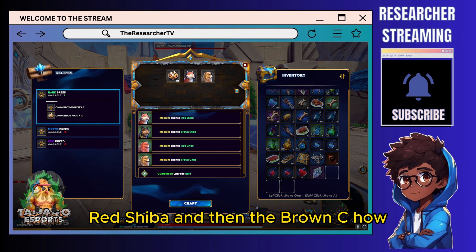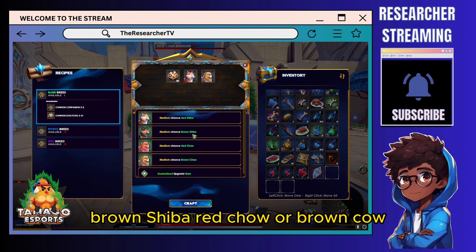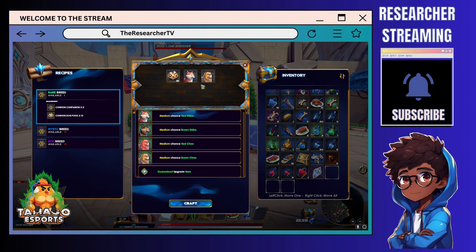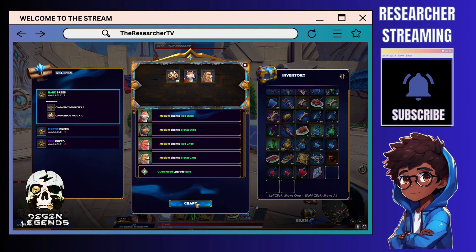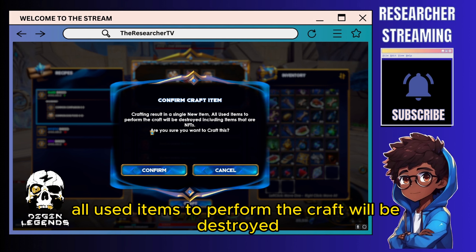Right now we have a chance to get a Red Shiba, Brown Shiba, Red Chow, or Brown Chow. This is a guaranteed upgrade to rare — so if you have two commons, you will get a rare guaranteed.